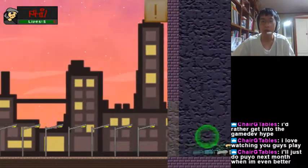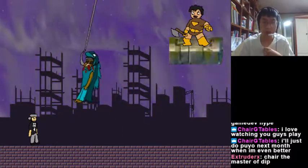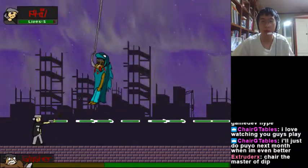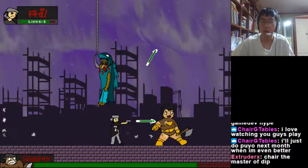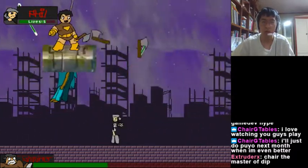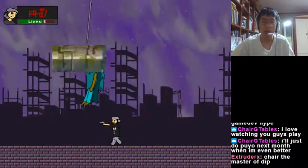Phil can also attack upward by pressing up. Now this is the Mission 1 boss — it's really easy, you just have to shoot very quickly. Okay, this is the end of Mission 1.